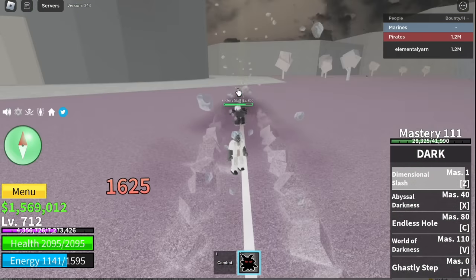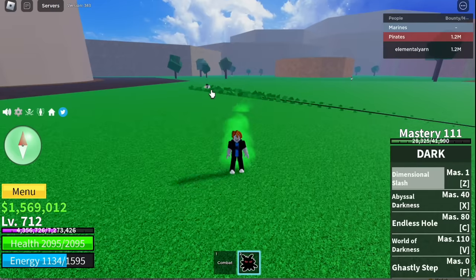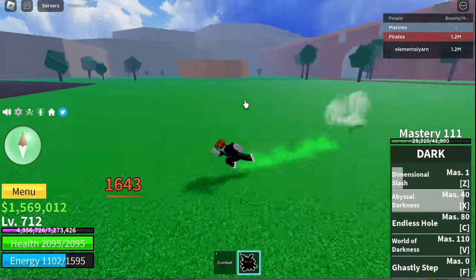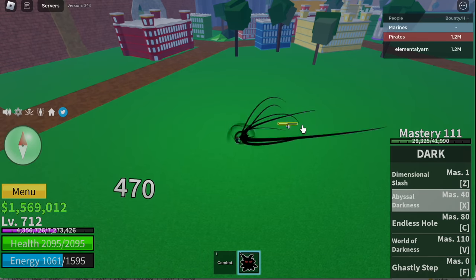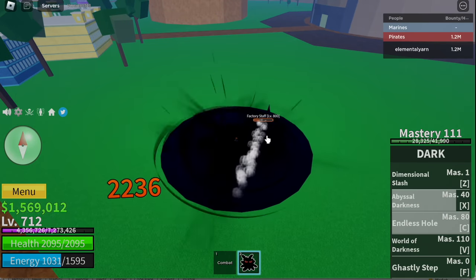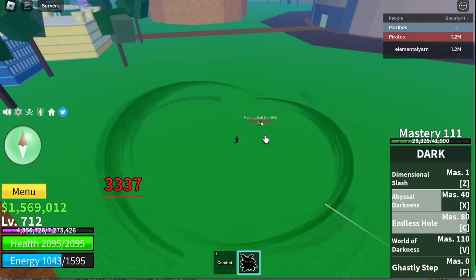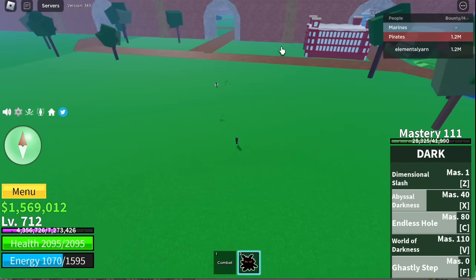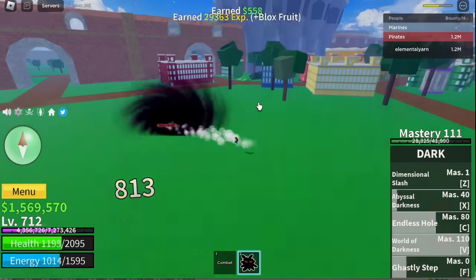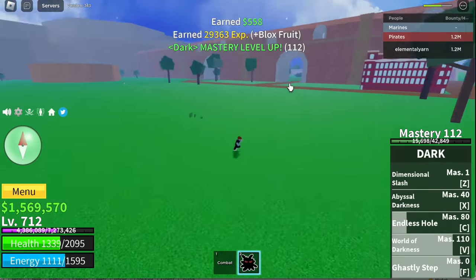First skill is Dimensional Slash — really cool skill. Next one is Abyssal Darkness, which is good for combos — this skill will pull your enemy towards you. Next up, Endless Hole. And last but not the least, the World of Darkness. The F skill is the Ghastly Step — this skill is like a sword.